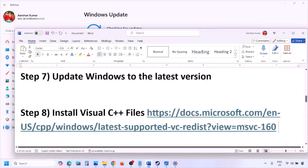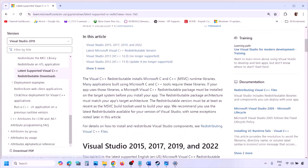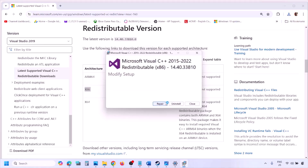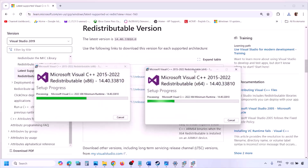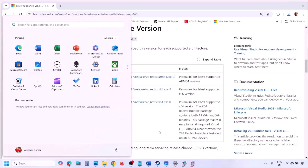The next step is to install the Visual C++ files. Copy the link provided in the video description and open it in a browser — it will take you to the Microsoft website where you can find Visual Studio 2015, 2017, 2019, and 2022. Download and run both the x86 and x64 versions. If you see a Repair option, click Repair; if you see Install, click Install. Once both are installed, restart your computer — restart is a must — and then launch the game and check.